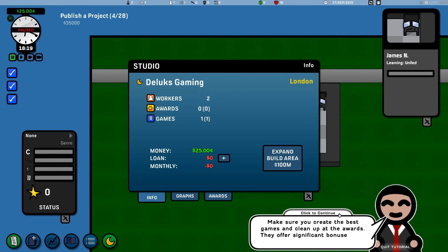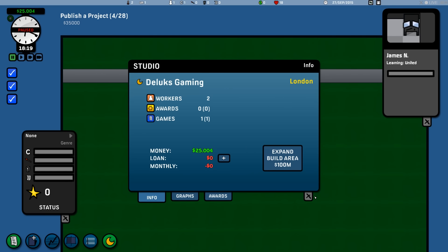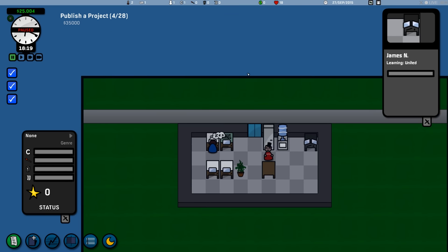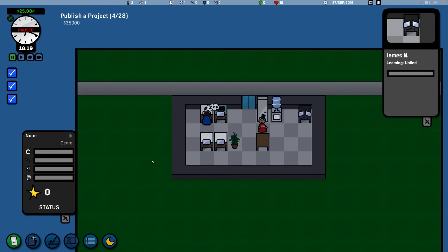No other studios have appeared yet, it's just us so far. Up here it says our fans total 18, quality 26 for our games, one active game, two studio workers. Studio awards become really important later on. Bank balance: $25,000. The tutorial says to publish another project, so we're going to go ahead and do that. Every day is a month — that's when you pay salaries and rent, cost for the size of your building, and whatever you spent on projects, consumables, building, training, etc.